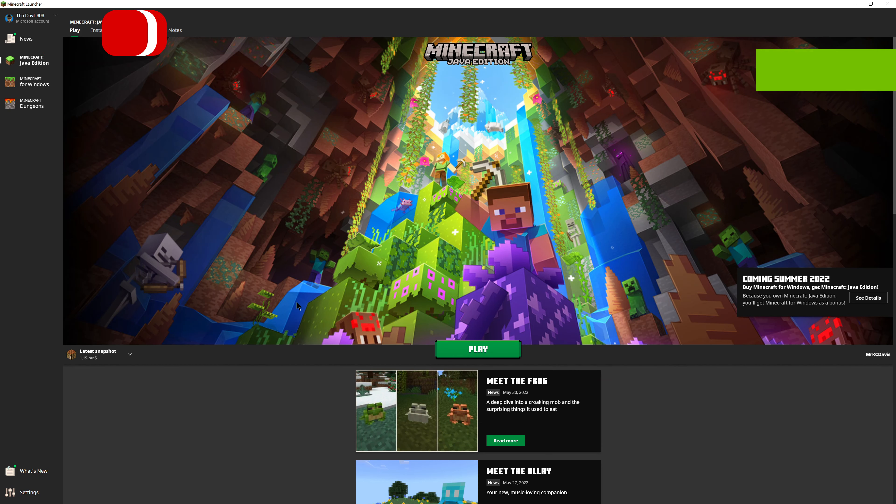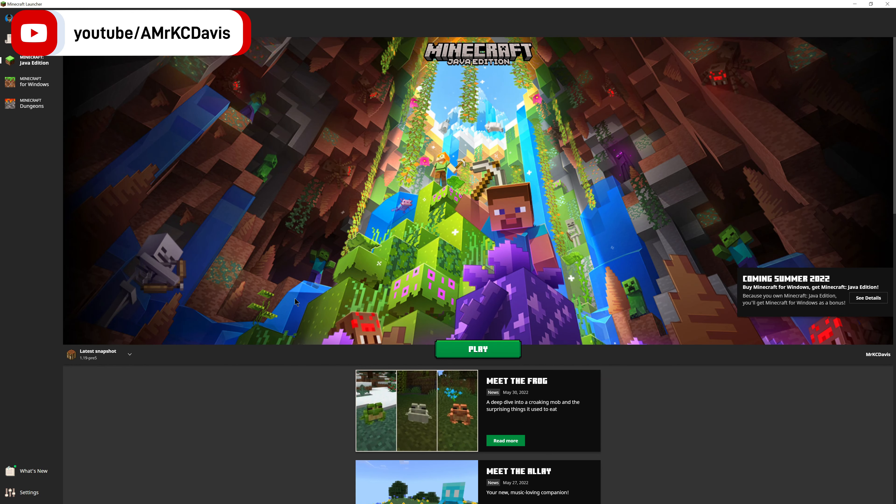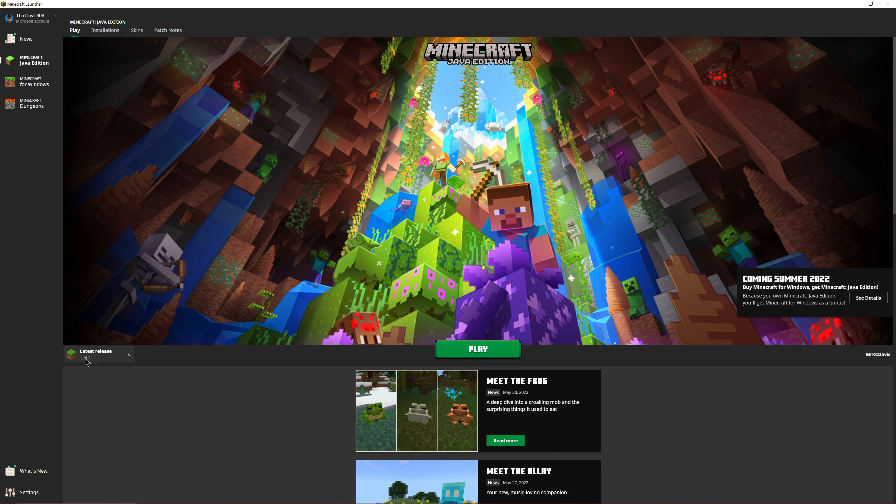If you already own Minecraft like I do, it's actually really easy. All you've got to do is come over here to where this drop-down arrow is and then click 'Latest Release.' This will have 1.19.1 there on release date. Obviously I'm recording this a couple of days before, so mine still says 1.18.2.